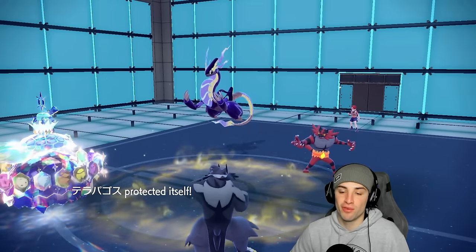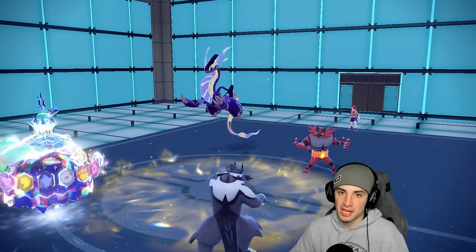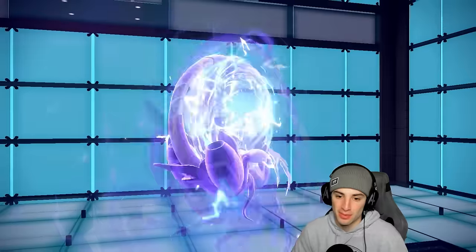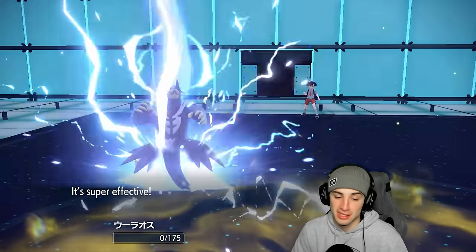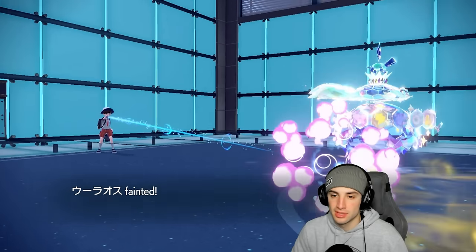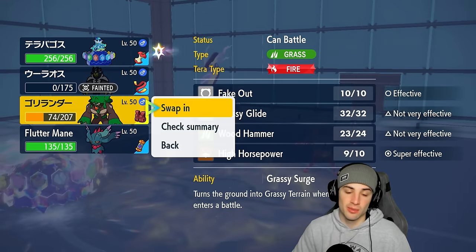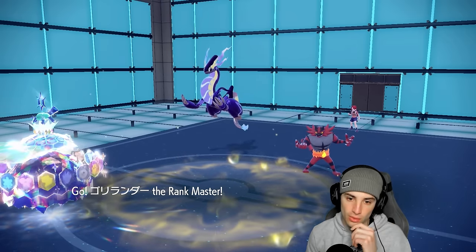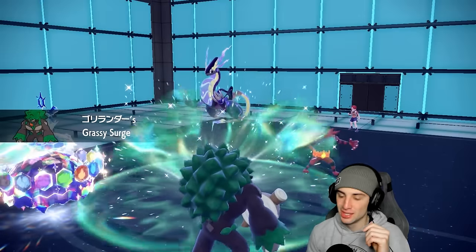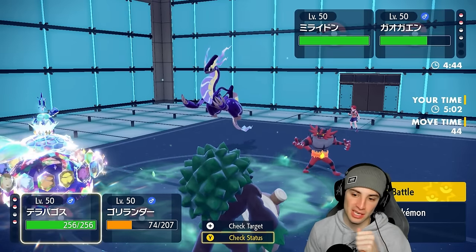Another thing Terapagos does really well is it forces opponents not to Terastallize — Terra Starstorm is super effective against any Terastallized Pokemon, so with Terapagos on the field people don't want to Terastallize. We sacrifice Urshifu, bring out Rillaboom, fake out to waste another Trick Room turn. The terrain is finally ours and we played this one so well — they tried to counter Terapagos early on but we tweaked it and worked around it.